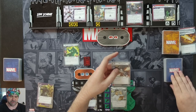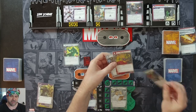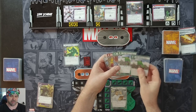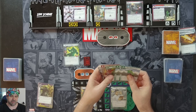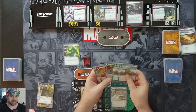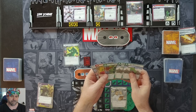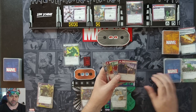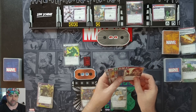Bruce draws five cards: Mockingbird, Dropkick, Hulk Smash, and two Suborbital Leaps. We'll throw both Suborbital Leaps and draw two more cards — Skilled Strike and Combat Training.